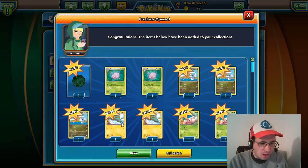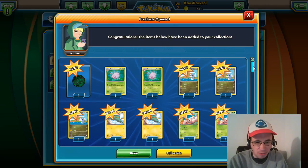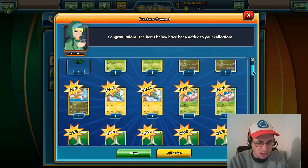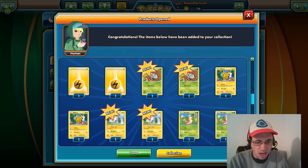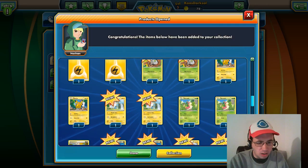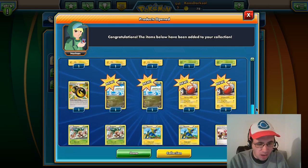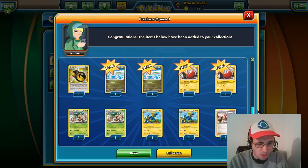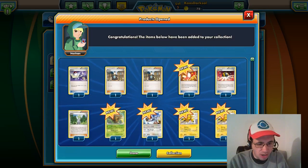We got Dratini, Electrike, and this cool Green Ray Quasi coin — I like that one. We also got Exeggcute, Grass Energies, Electric Energies, Ninjask, Pikachu, Wurmple, Voltorb, Double Dragon Energy, Dragonair, Electrode, Exeggutor, Manectric, and some Trainers.